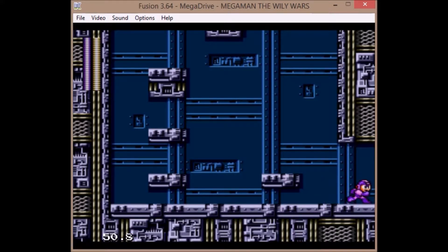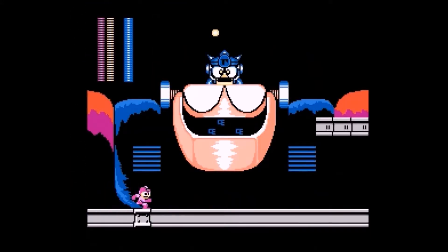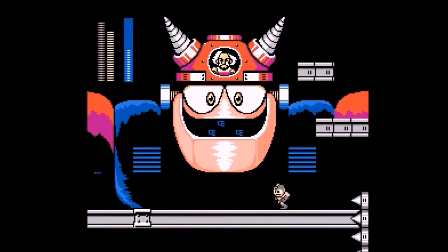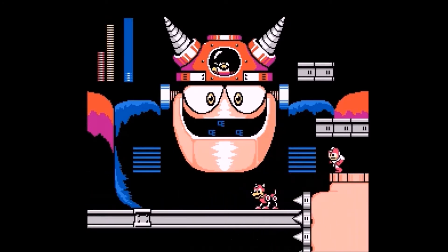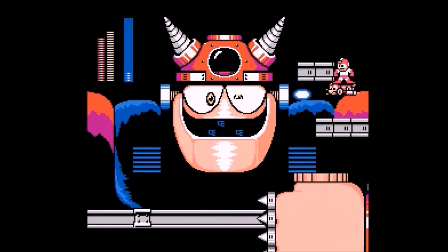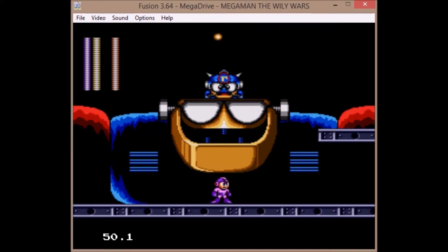Okay so we've got the Shadow Blade and let's go. For Gamma's first form just go right under his head and he will not be able to hit you at all. Gamma, you fail at sniping.